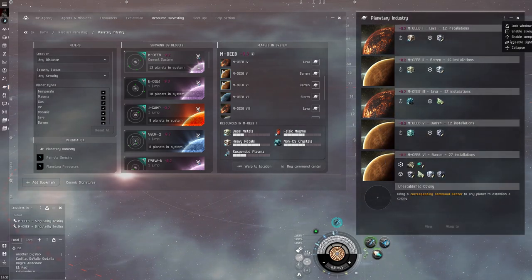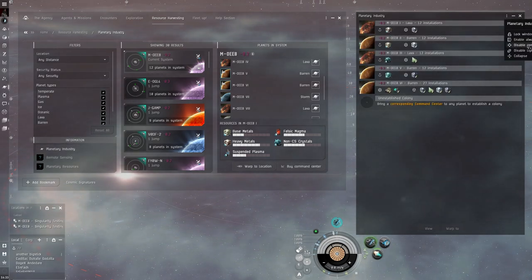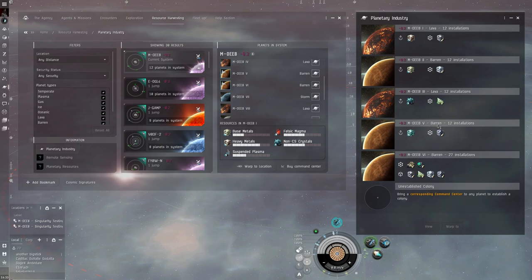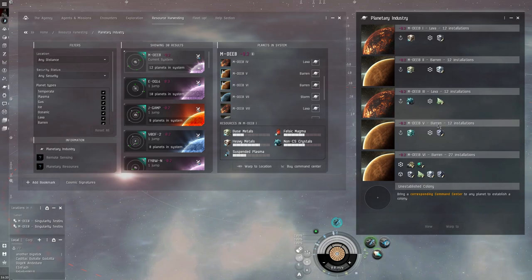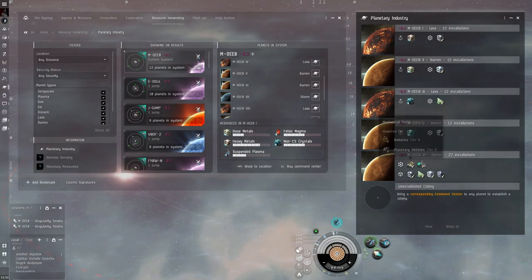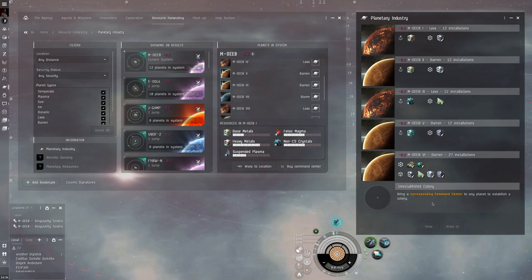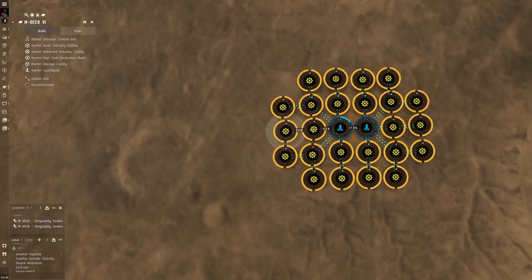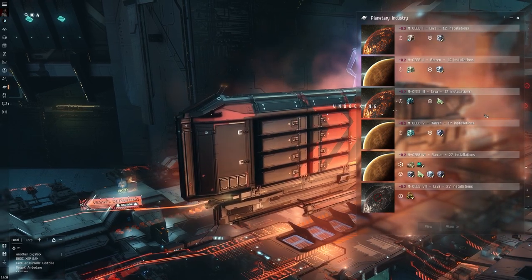The last portion — the same thing we did with the extractor planets, we waited for that P1 to get done. We're going to want to wait until we have quite a bit of P2 to route the final process planet. I'm going to go ahead and set it up the same way we did this planet. The robotics planet is going to be set at the exact same configuration with 24 factories. The only difference is every factory will be producing robotics. Now it is time to finish this whole process off.